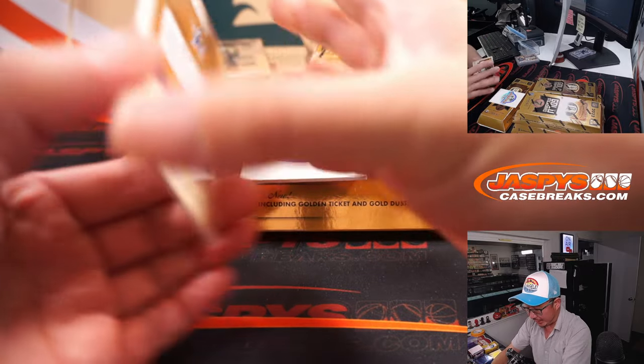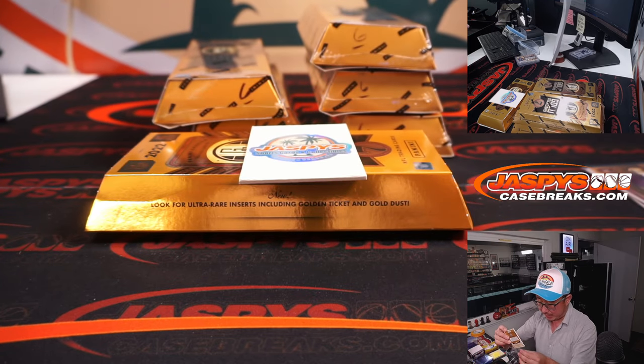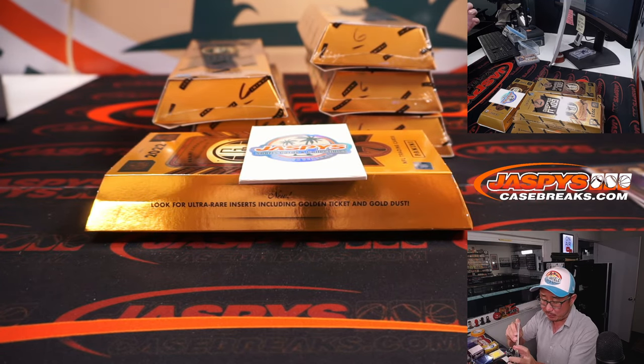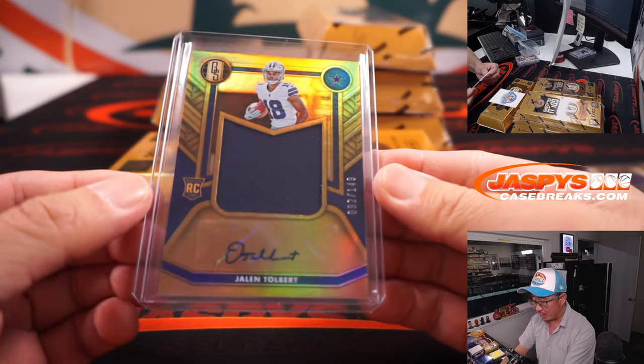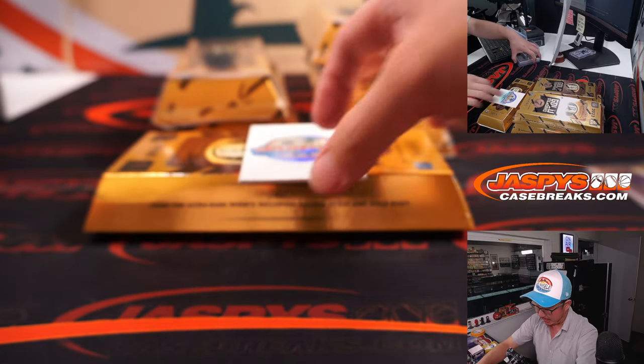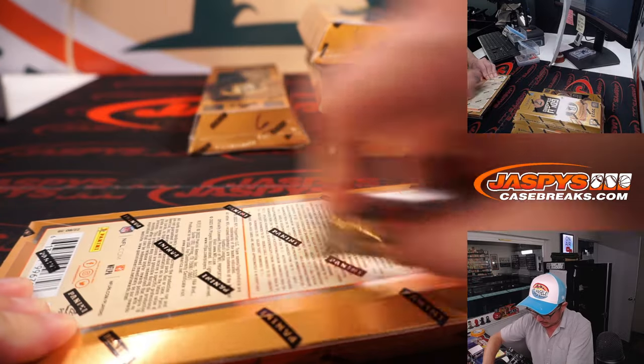And then we got Jalen Tolbert, rookie jersey and autograph, 92 out of 149. I feel like he got a lot of preseason buzz, or at least some fantasy football buzz — Terry and the Cowboys. Maybe without Dak Prescott that may have diminished his value a little bit, but he's got some upside for sure.